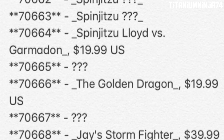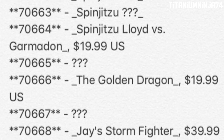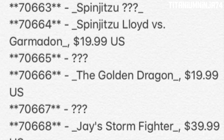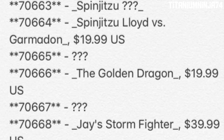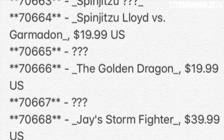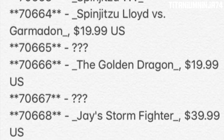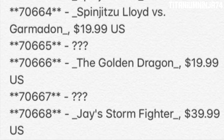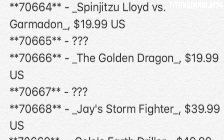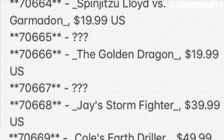Now we get into some more story sets. First off we have 70666, the Golden Dragon. All the Spinjitsu sets except for 70664 are supposed to be $9.99 to $10 US dollars. The Golden Dragon, 70666, is supposed to be $20. 70667 has yet to have its name revealed. 70668 is the Jay Storm Fighter, which is supposed to go for $40.